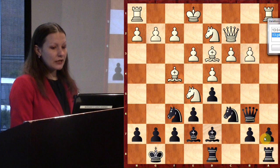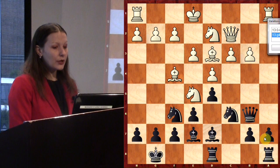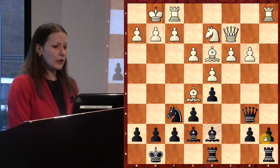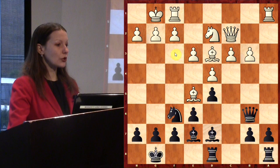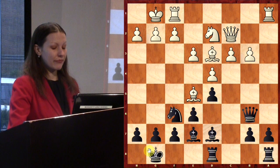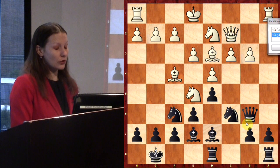White played g4 in this position, and as for me it was too early and creates a weakness on the kingside. It was better to play castling kingside, and if Ne5, Bxe5 — better position for White with a strong bishop on d3 and strong bishop on e5. Then in the future maybe Nf3 to improve the knight and attack my king. But White decided to attack immediately with g4.